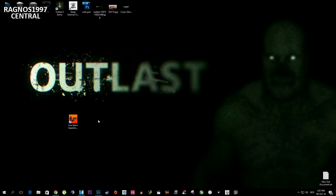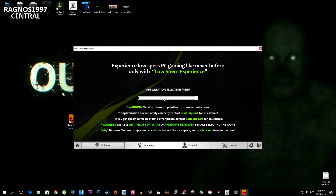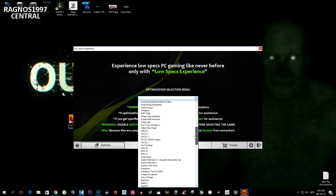First of all, what you need to do is download Low Specs Experience from my website and then install it. After you install it, start it from your desktop shortcut, then press Optimize down here and from this drop-down menu select Outlast.